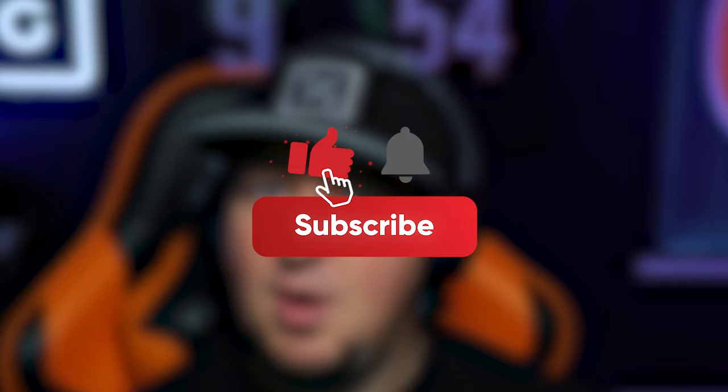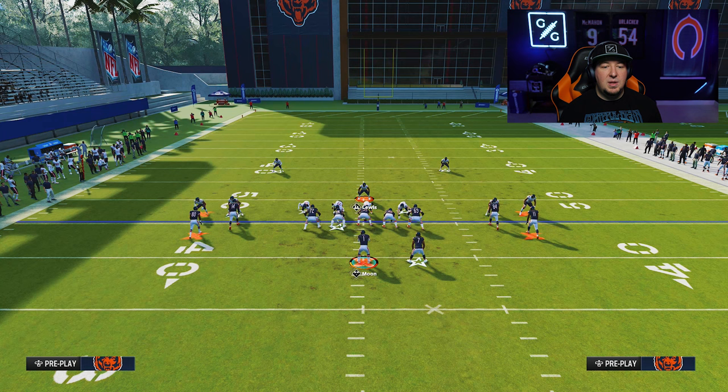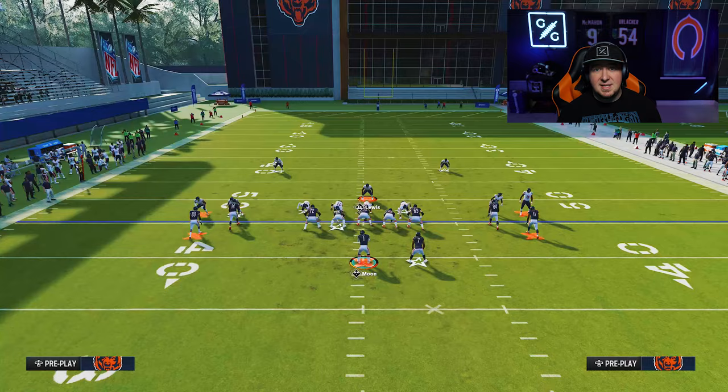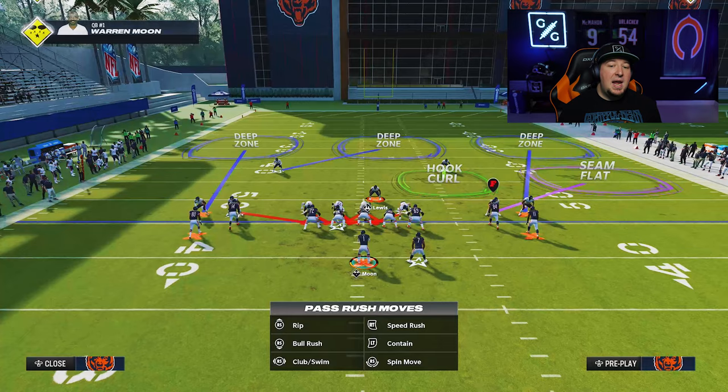Before we get into how to block this blitz, if you guys could do me a favor — if you guys like this video, give it a thumbs up and consider subscribing to the Zan Madden YouTube channel. So let's talk about how to block this. A lot of players right now don't really fully understand how to block the meta. The left A gap is kind of the tender area of the field right now — whether it's a loop blitz from a 3-3 or a dollar or a big nickel over G, or it's this particular blitz meta, that seems to be the player that's coming in. The best way to block most of the A gap pressures in the game is to slide protect to the right and then ID the outside corner on the left.